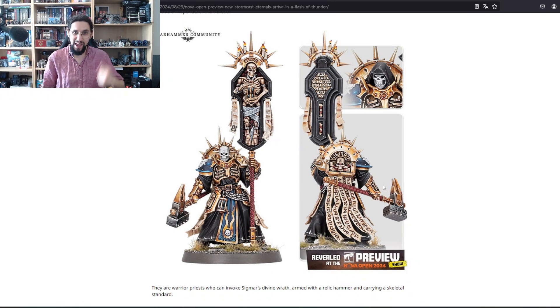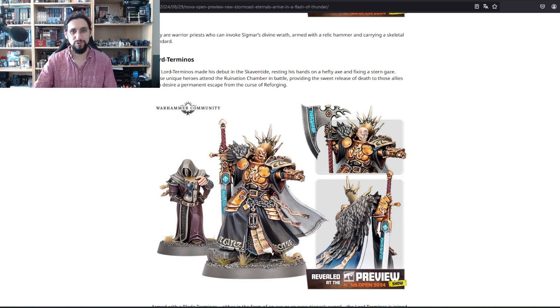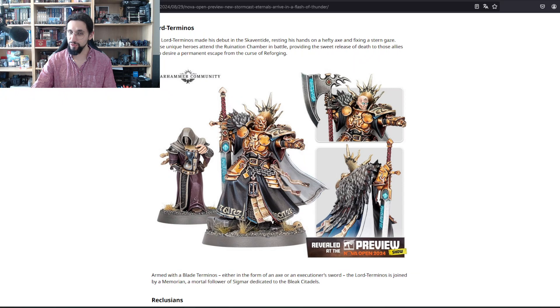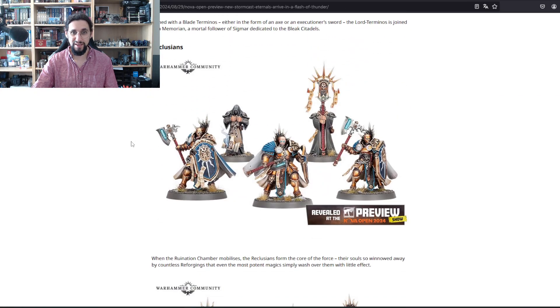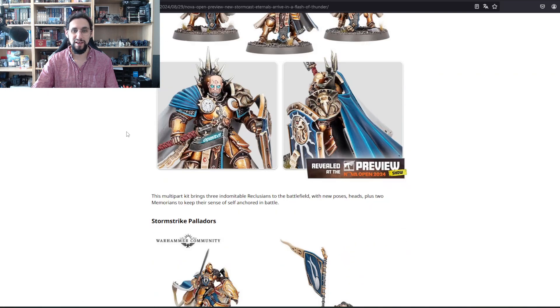This also works as a thunder hammer for Primaris Marines, because Primaris Marines have wimpy hammers. Lord Terminus — the one from the Skaven starter box — also gets a single release with the beautiful Noctis Reclusion Memorian. Really, really like this model. Reclusions also get a separate release with weapon options — really, really nice.